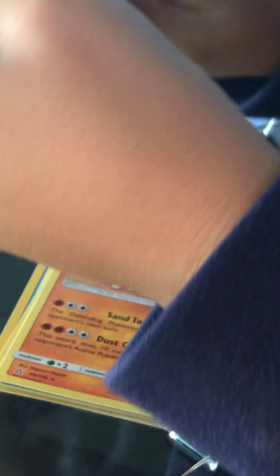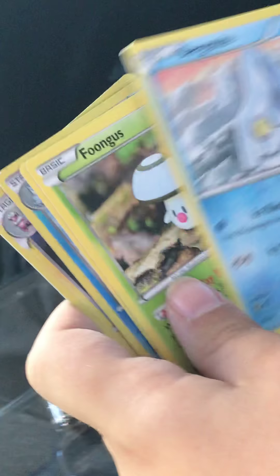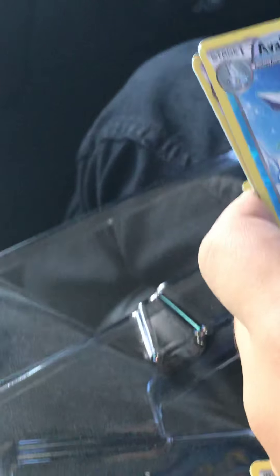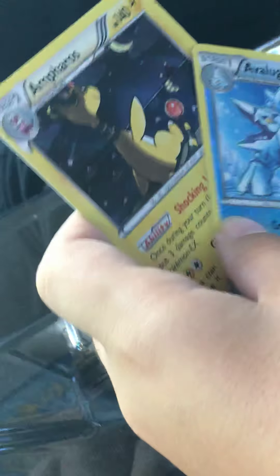As you can see, we already have a Solgaleo. Here's the promo code. Cards: Nuzleaf, Claw Fossil, Anaris, Joltik, Bergamite, Foongus, Mankey, Shellos, Avalon, and Ampharos.